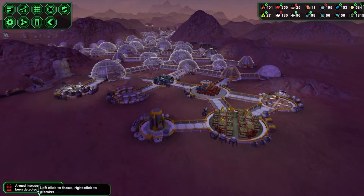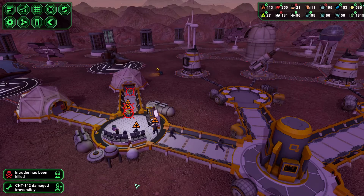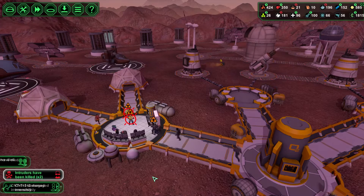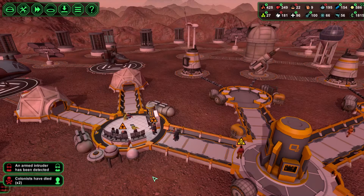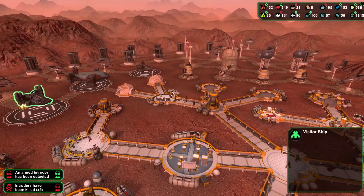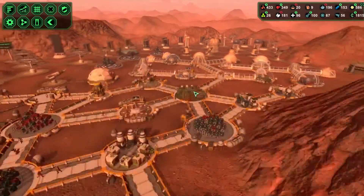We've got armed intruders here — let's go and have a look at what's going on. Dudes, don't go killing my guards! Two colonists have died. We have had a few deaths here. Back down to 287 — we lost a couple of people. It's not too bad.